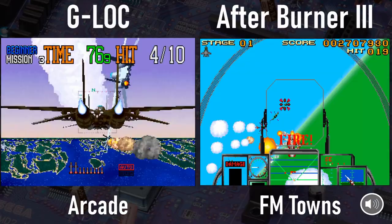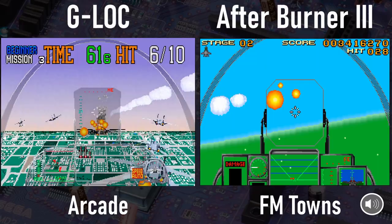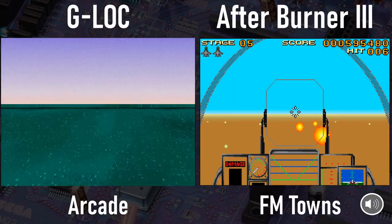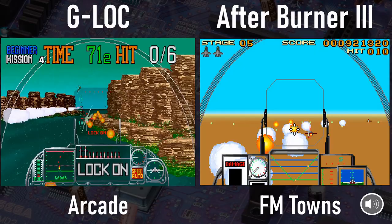One last side note for this game: the same developer, CRI, released a port of Afterburner 3 for the Sega CD that I'd say is better than the FM Towns version in every way, while still not being all that good. They added ground details to that one, you can have your view behind the plane at all times, and it incorporates the CD music from the FM Towns version of Afterburner 2. So it's better, but it's still not good. In the end, Afterburner 3 is definitely not a shining moment in FM Towns gaming — it looks dramatically worse than the game it's mostly based on, and it just isn't fun to play.